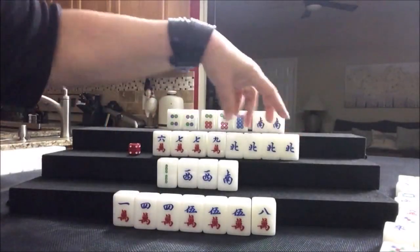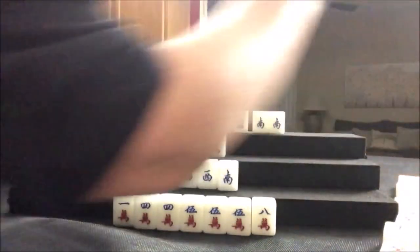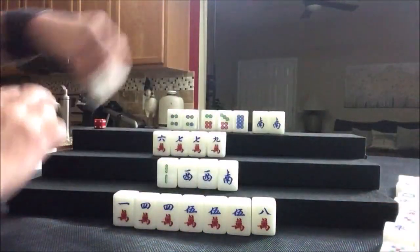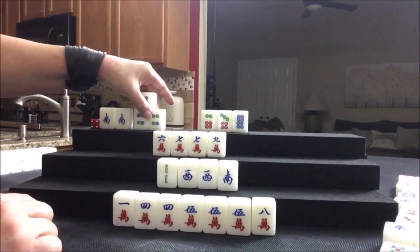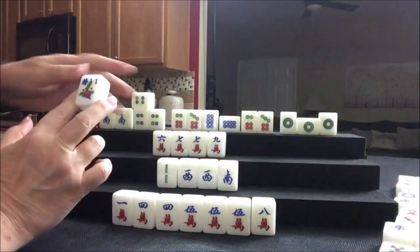Kong — this is concealed. So we're going to kong and get a replacement. Four dot — and that is mahjong right here! Four dot from the player on my left. So there's their pair, pung, chow, chow, pung, non-value flower.